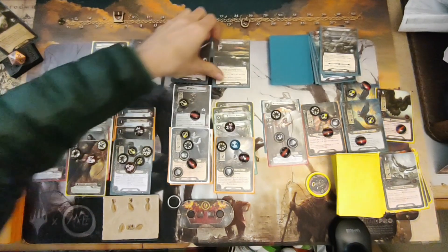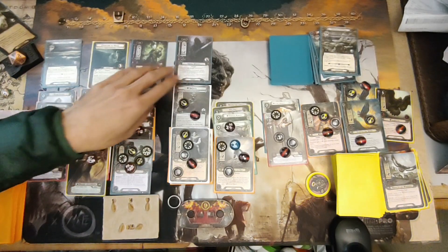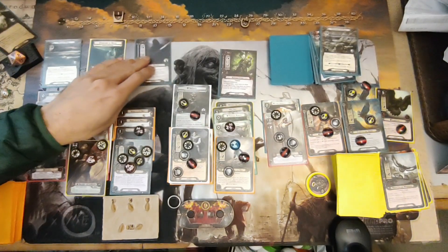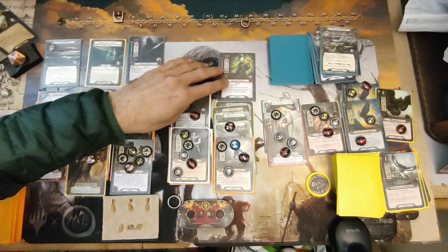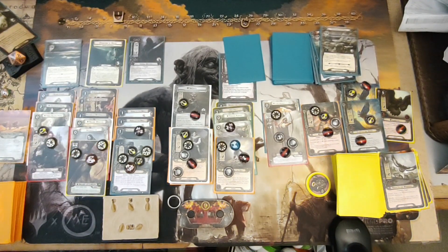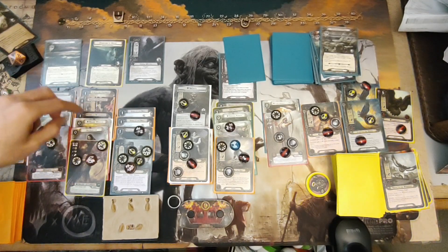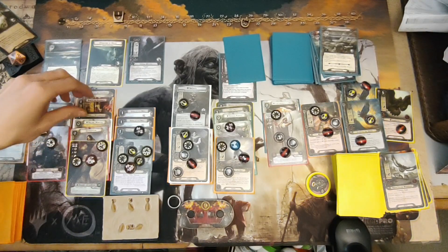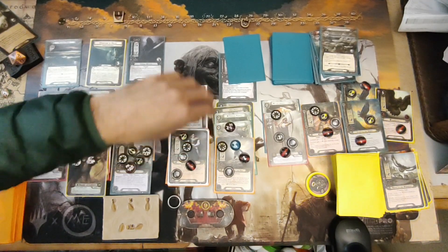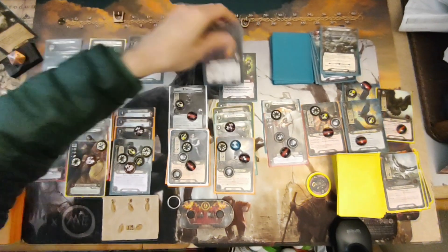We use Smeagol to travel to the Stagnant Pool. Now engagements — we only need to engage this one. Sniping for 9 using Haldir's ability — it's 11 hit points but pierces two, so it's gone.